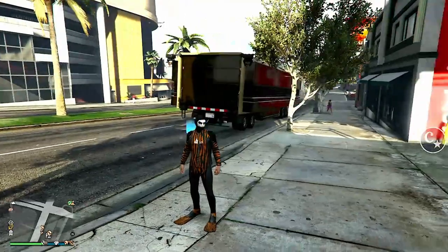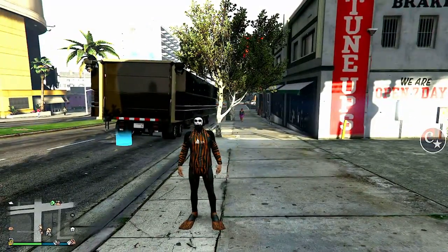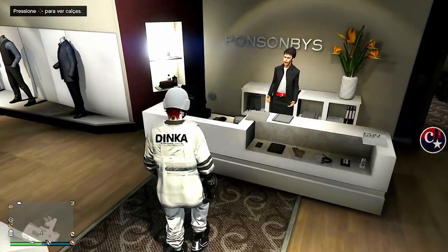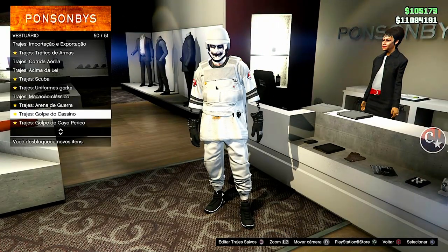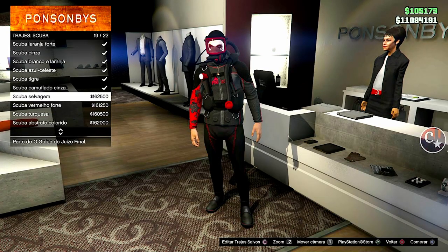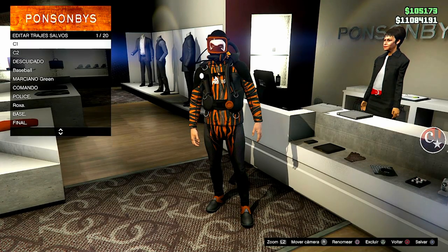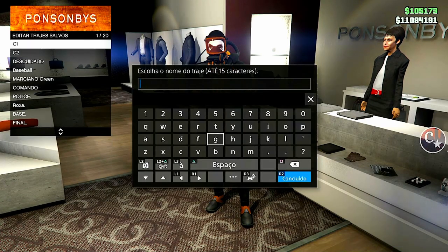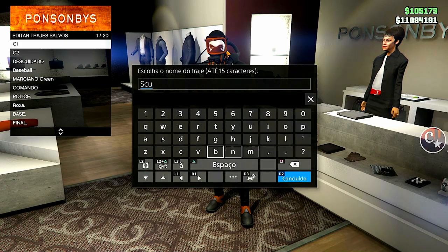Vocês podem ver que eu estou com traje escuba — vai funcionar da mesma forma, a mesma tônica do glitch passado. Pra quem não sabe, se você não tem, venha em uma loja de roupas, compre um traje escuba deste aqui, qualquer um. Se você já tiver, tudo bem. Salve em qualquer slot, galera, porque a gente vai ter que bugar este traje.